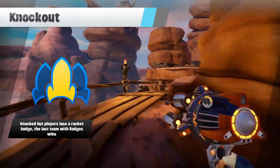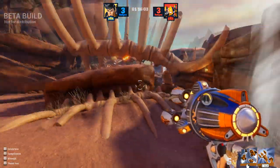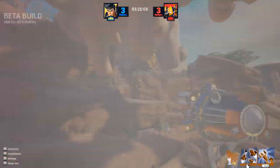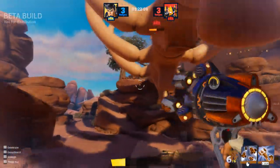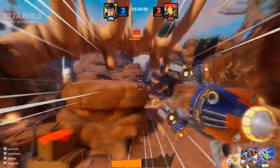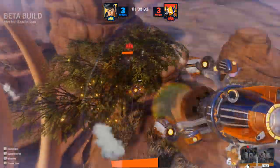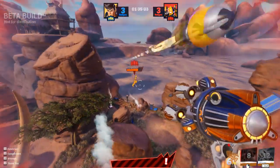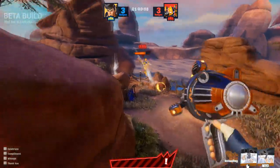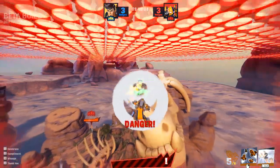The last team with badges wins, so that could be cool. We've got a bot now — remember my sensitivity, guys. I also forgot you can jump like crazy, and you can actually hit shift and jump even harder. I feel like right click probably does something as well. This guy is actually destroying me. I think I just lost to the boss in the tutorial — you don't want to see that.